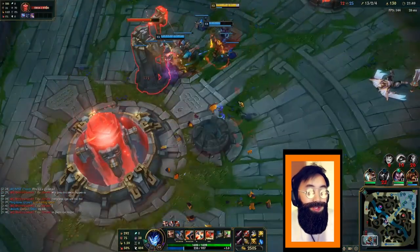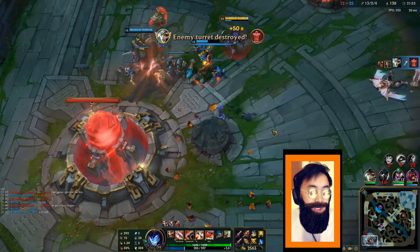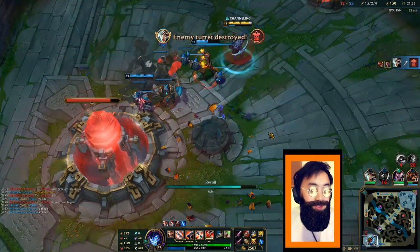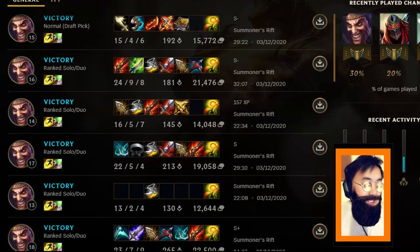Quick recap of the whole video: learn champion abilities, ranges, auto-attack ranges, strengths and weaknesses. Know who's stronger and who's weaker in your matchup. Know which champs are early game and which are late game, who you can take advantage of and who you can't. Then, when laning, see who has more resources and more items than the other — then you can take advantage, win your lane, and snowball other lanes.